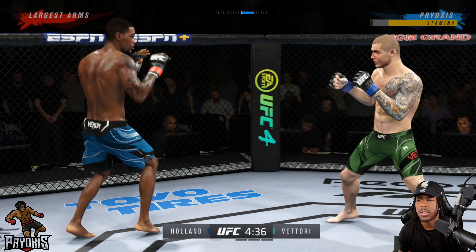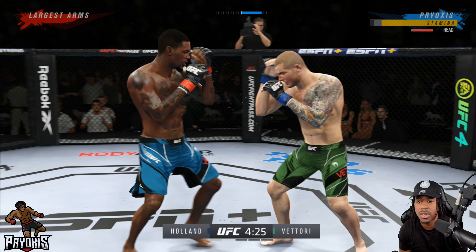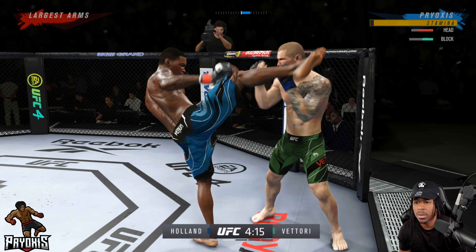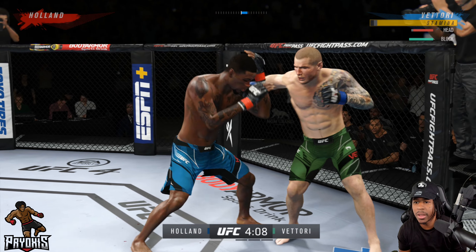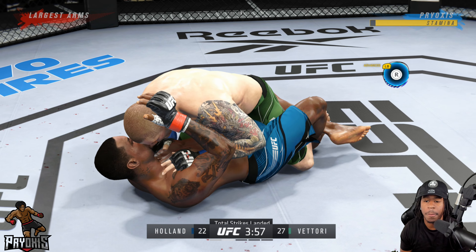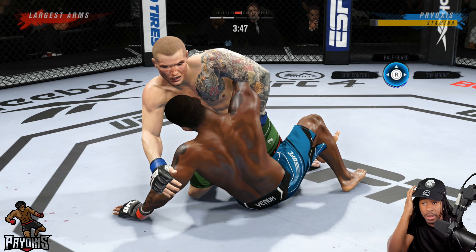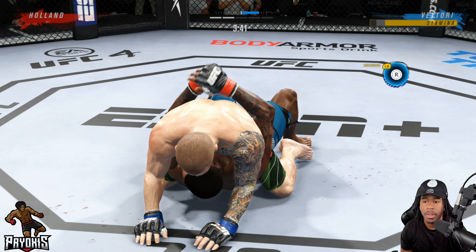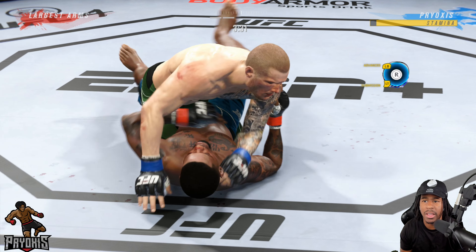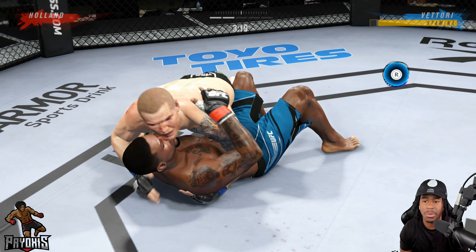Nice. Again, I can strike with you — I can sit here and box with you, not too much but I can box with you. We're gonna work this jab. Shoot the single leg, boom, turn it, get him to the ground. Now we're really going to look for the control — we got three minutes and 46 seconds. We'll get to top mount — control over damage. Going to side control, trying not to let him get the position he got last time. We denied that, nice.